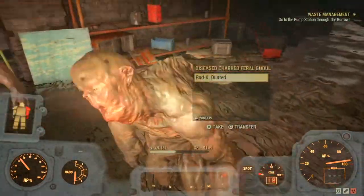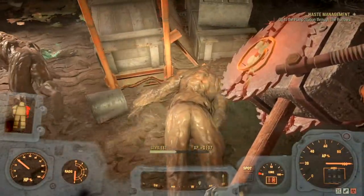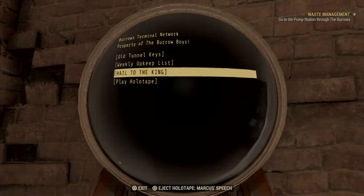It's a bit maze-like and there are plenty of directions to go and items to grab. You will also fight some high-level ghouls and robots. Holotapes can be found in terminals and lying around that give details on the area's history and downfall.